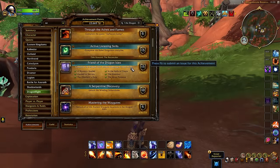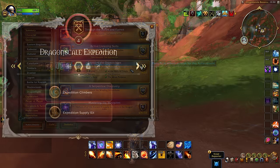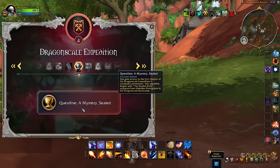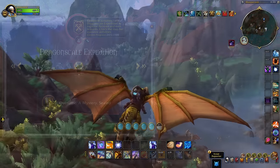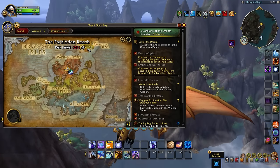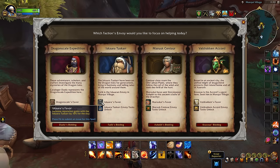Next is Friend of the Dragon Isles, where you need to complete the renown story campaigns as you advance through all of the different renown ranks with the original four Dragon Isle factions. Getting these quests out of the way as soon as possible is important, since quite a few other questlines as part of this full completionist achievement will be reliant on these renown story chapters. If you find yourself behind on renown ranks, you can utilize the quests and dailies in the Forbidden Reach for a catch-up.